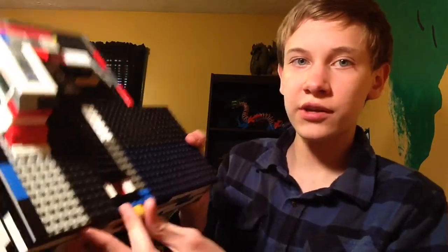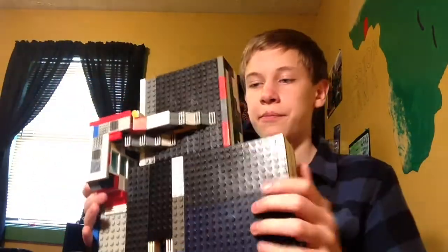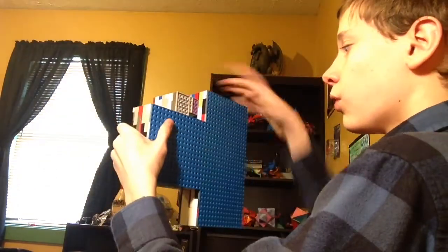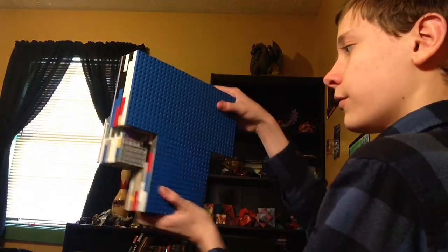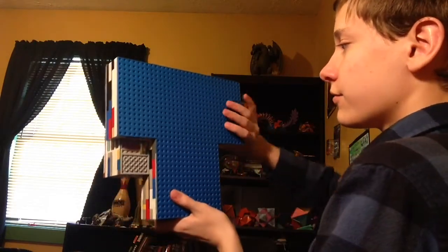So we'll go ahead and start doing this. The entry point is right here — it goes right in here. You actually start holding the blue side. Three — odd. Point. One — odd. Four — right. One — left. Five — flipper.